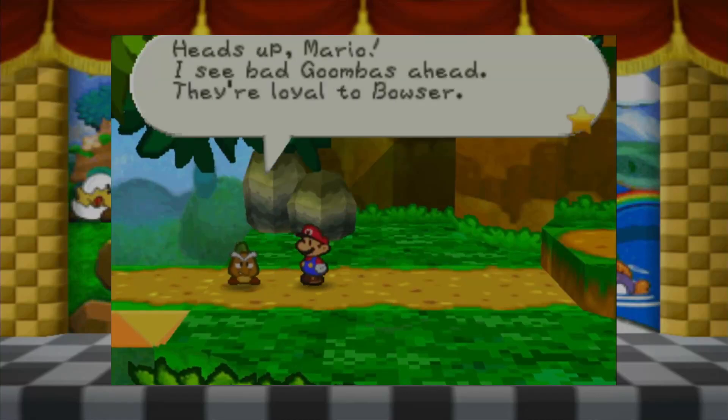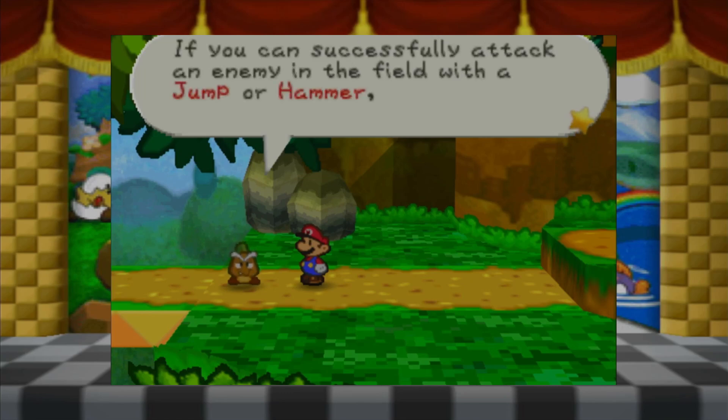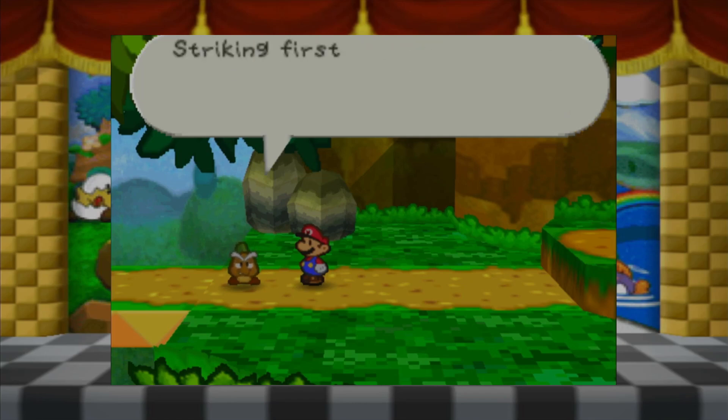A heads up, Mario - I see bad Goombas ahead. They're loyal to Bowser. If they see you, they'll attack you without hesitation. If you can successfully attack an enemy in the field with a jump or a hammer, you'll get the first strike when you enter the battle. Striking first really helps when it comes to battling.